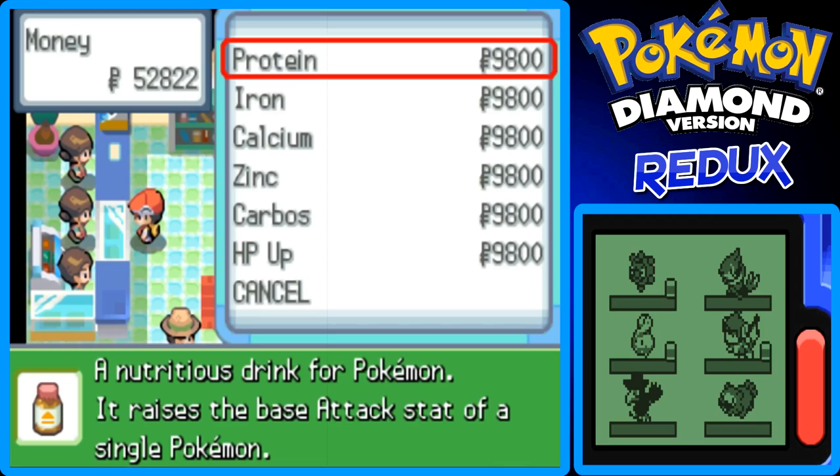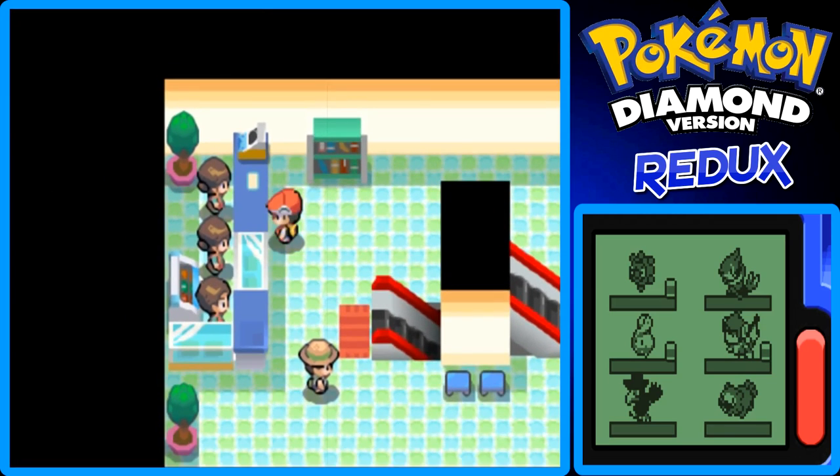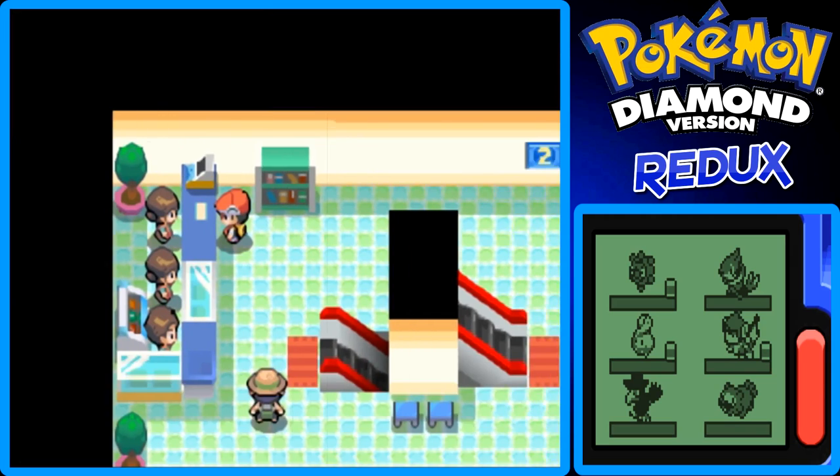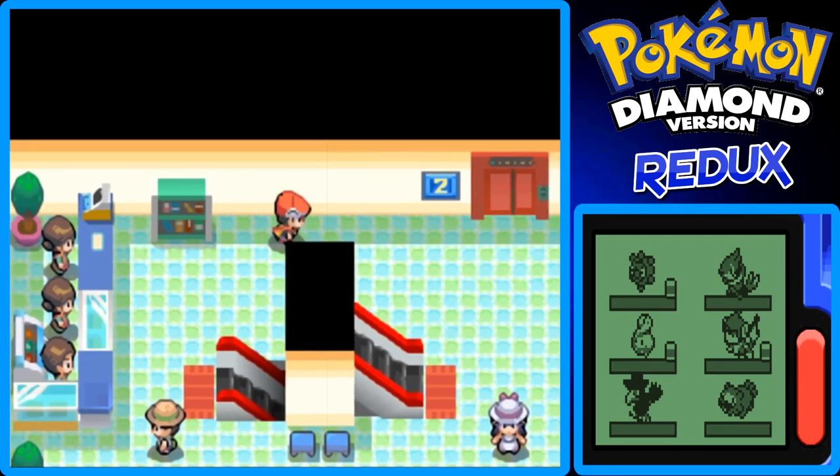Okay, that's a lot of — these are vitamins and stuff, but I won't buy any, because I don't really prefer to buy those since they're really expensive. Here's some battle items. Let's go to the next floor then.